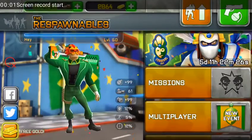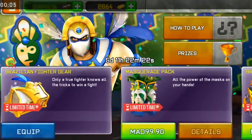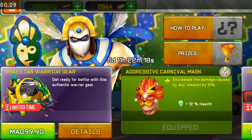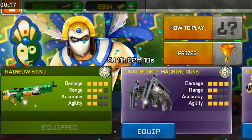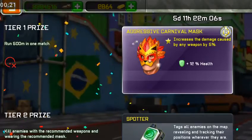Hello guys, I'm Troy Cameron. Today I will give you some tips. We have the Brazilian warrior gear — if you want to get it, the Racket assault rifle, the Rainbow, the working machine gun, and so on. All those are recommended weapons.